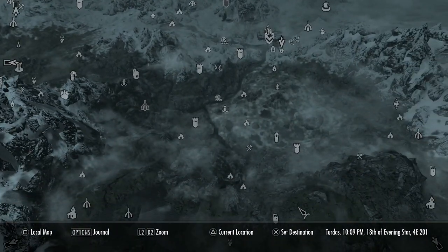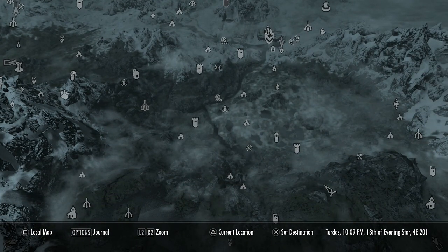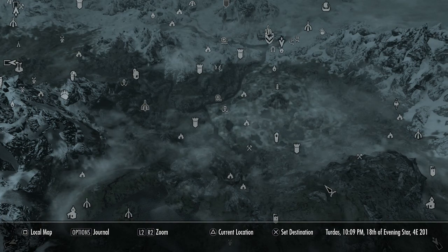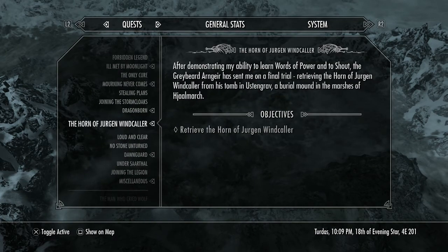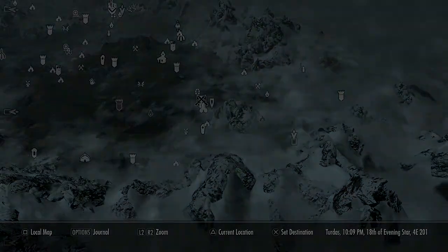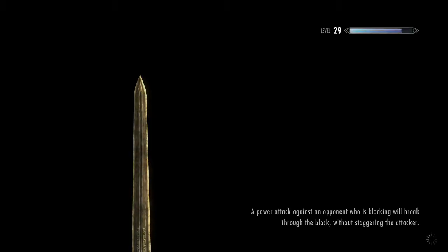I'm going to have to go around to each of the mines I've discovered and see if I can go there and mine for ore. It's one of the harder ways to level up your smithing skill in this game. But I already unlocked Fort Dawnguard as a fast travel point, so we'll just fast travel there.